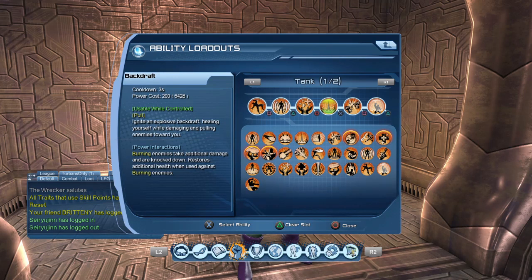Burning enemies take additional damage and your heals are greater if enemies are burning. Backdraft pulls everything to you and gives you a really nice heal. Burnout breaks you out and gives you a big burst heal, and it breaks you and your group free from control effects. It's important to have a group or self-breakout. If you don't use burnout, make sure you get a breakout trinket from one of the vendors, because there are times — like when the game says in big red letters 'get away from Calabac' — where you need to break out fast.